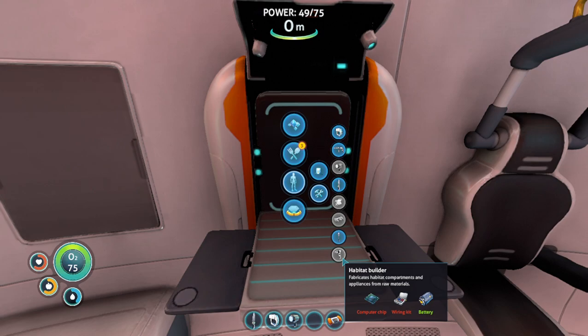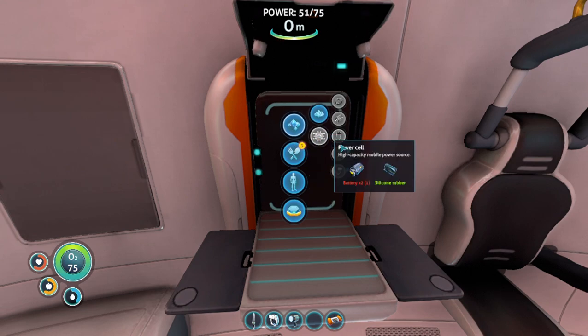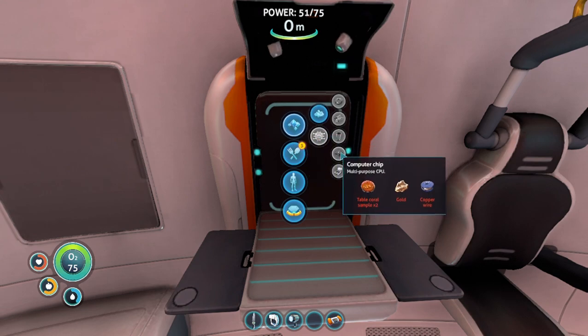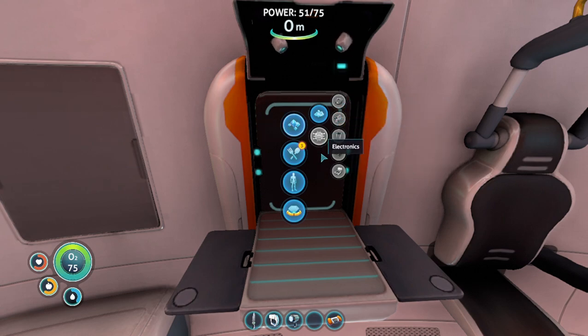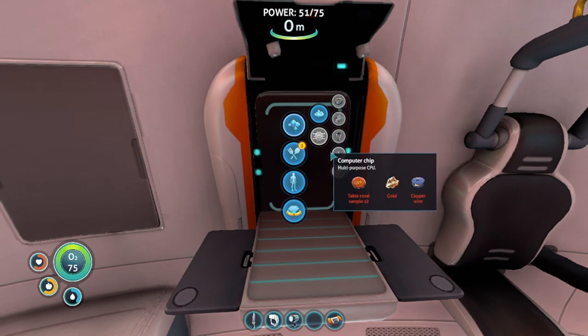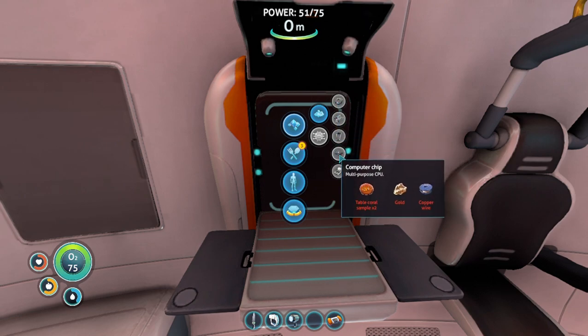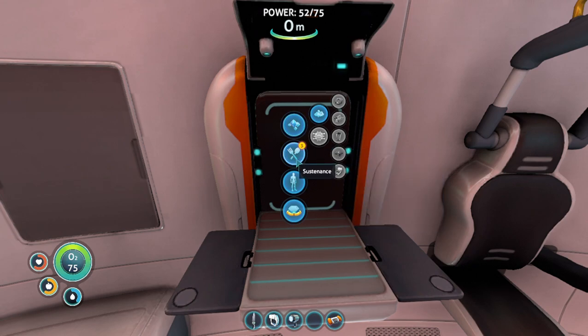What do we need for the habitat builder? We already have the battery — we need a wiring kit and a computer chip. For the computer chip, we need gold, copper wire, and table coral samples. We don't have any of those, and we don't have enough copper either. We need two copper to make the copper wire, plus gold and two table coral. For the wiring kit we just need two silver ore — but we have to go deeper for that.